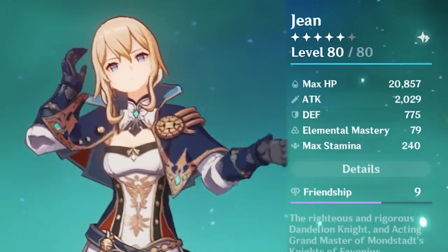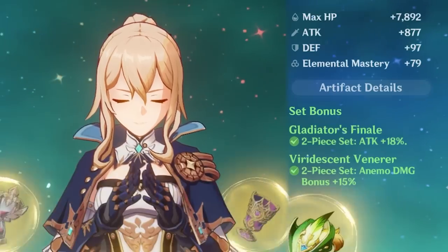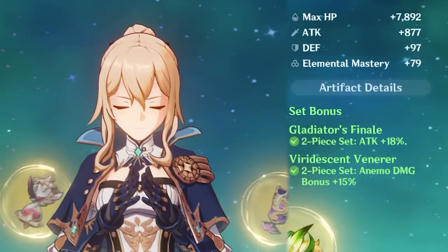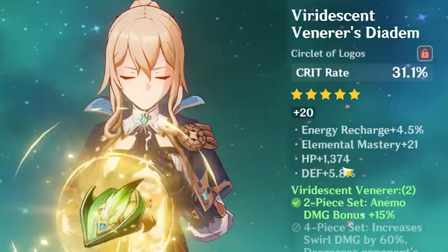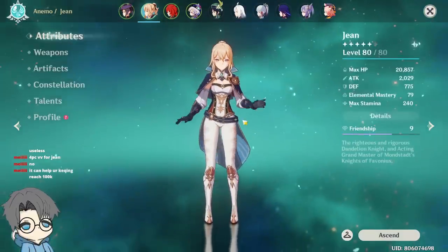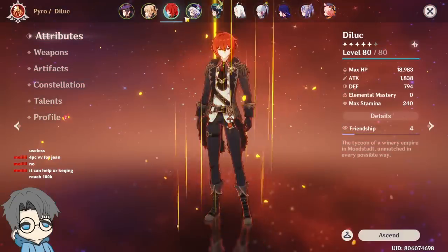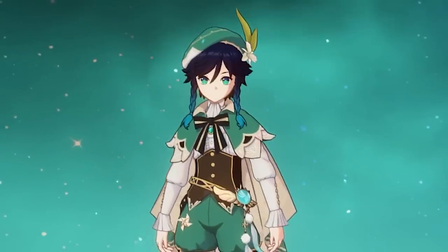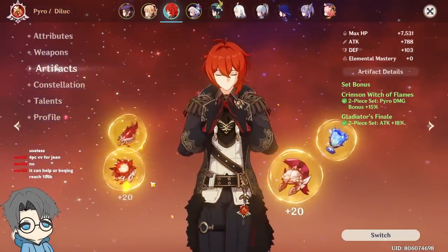Jean — yeah, level 80, 2k attack. I use the Amenoma on her. I have 2-piece Glad, 2-piece Viridescent. It's like the easiest way to build a character — just go 2-piece, 2-piece. Viridescent for Jean. I don't really use her as a Viridescent shredder; I use Venti for that and Sucrose. But I think the current build is fine — able to clear the Abyss. We'll have to see.